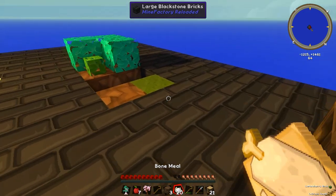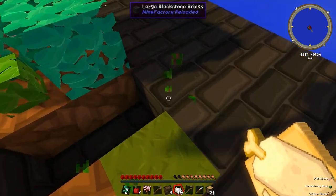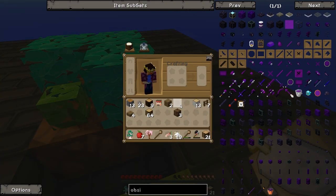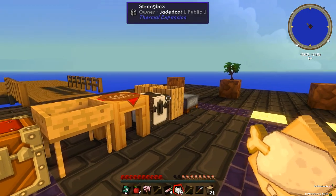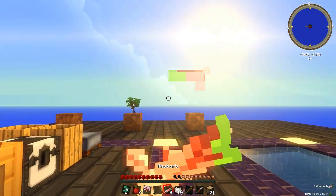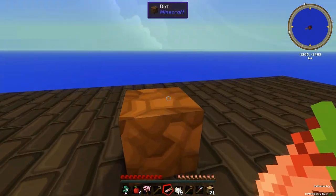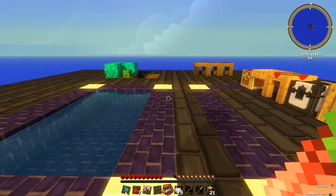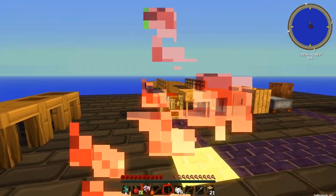Can we bone meal that grass and get stuff? A wild rhubarb! Oh my god, look at this - we've got rhubarb. We can't cook it up just yet because we don't have any stuff. Let's eat it - actually, can we plant it? No, we can't plant it, it doesn't look like. That'd be cool, but we can't plant it - we'll just eat some wild rhubarb, why not.